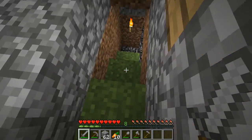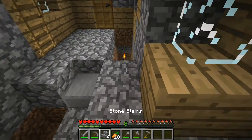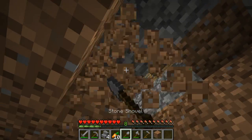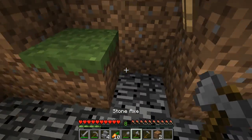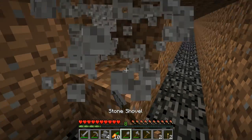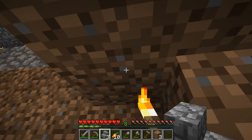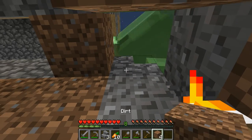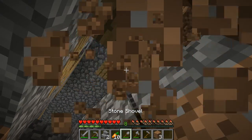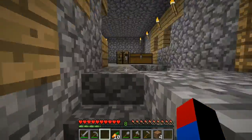Here's one thing I could do — I think I'm going to place some stairs here just so I wouldn't have to hop. And since I have a lot of cobblestone, I think it will be a great investment. Let me just cover this up, break some right here, place some torches here, and place another one right here. There we go — now I won't have to hop up all the time; I could just go up like this.